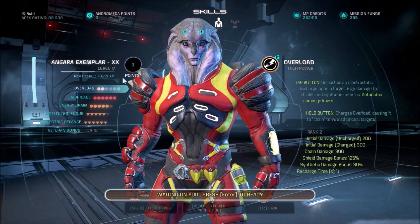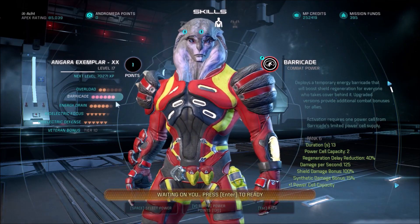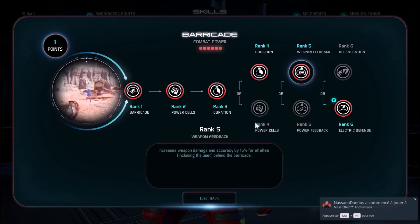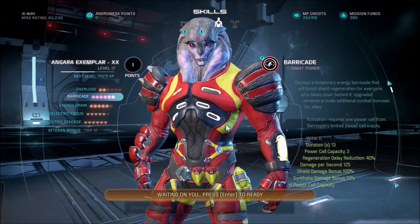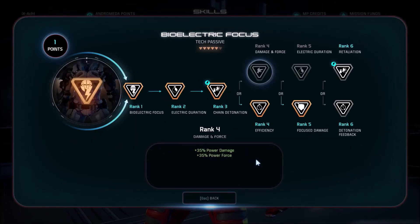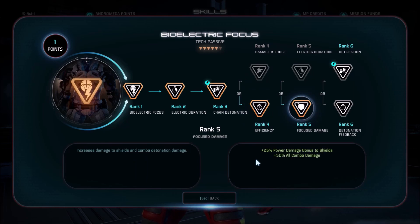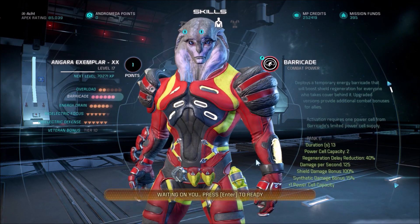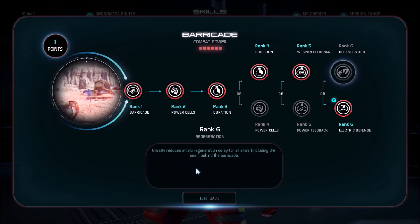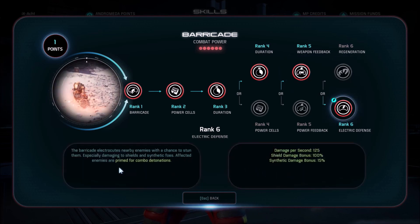I put all my points in barricade — I want electric defense, you'll understand why in the gameplay. Bioelectric focus is really important. The first thing I want is power recharge speed and I want to deal more damage to shields, which is the exact same thing as electric defense on barricade. Plus the barricade will grant me some weapon bonus damage, which I don't have with any other trees — that's something you should know.